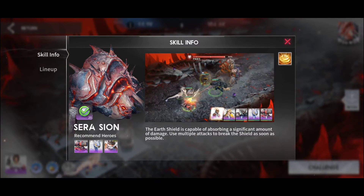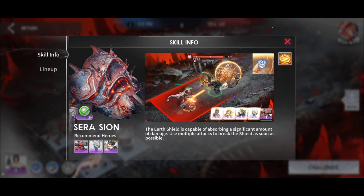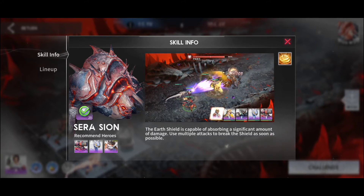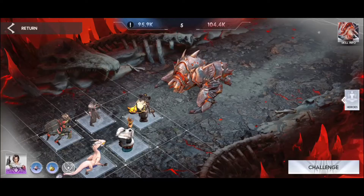For example, this boss is capable of absorbing a significant amount of damage and uses multiple attacks to break shields as soon as possible. You need to destroy his shield before he loads up his skill, otherwise you're gonna receive a high amount of damage. You definitely need a healer for this boss.